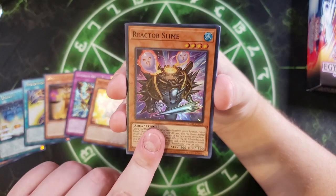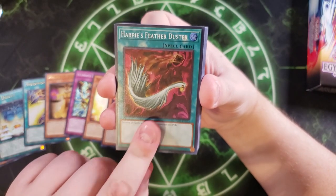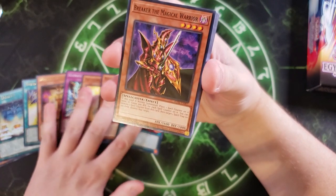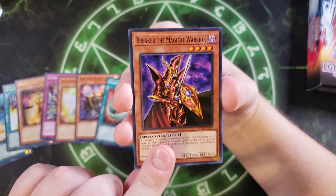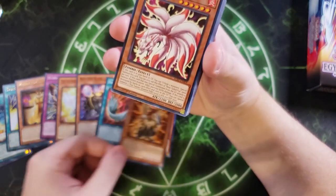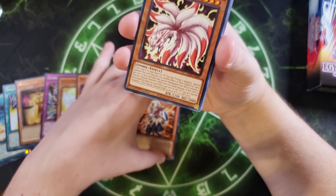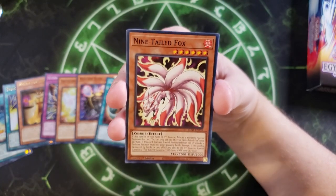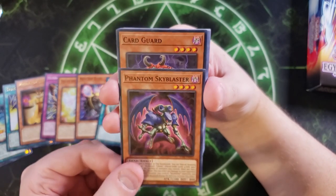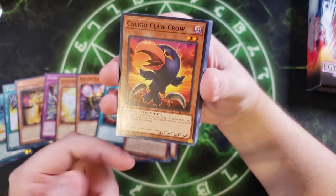We then get Reactor Slime, which is very good — it's being reprinted as a super rare for the first time. You also get Harpy's Feather Duster, which to me is the big highlight of this entire structure deck. For the commons, we got Breaker the Magical Warrior, which is super nostalgic; Beast King Barbaros, which is also really good for this deck; Nine-Tails Fox, which generates tokens; and Phantom Sky Blaster, which helps with tokens.